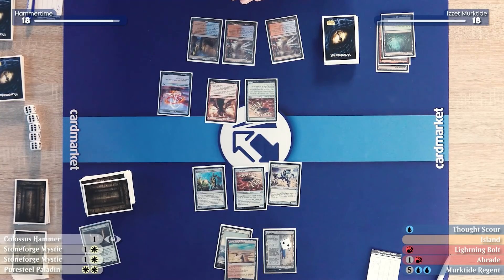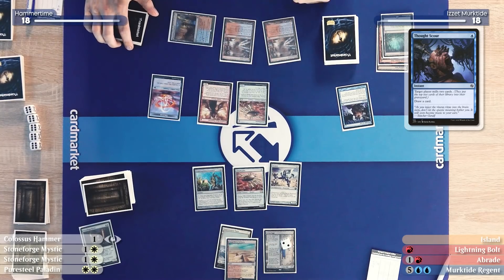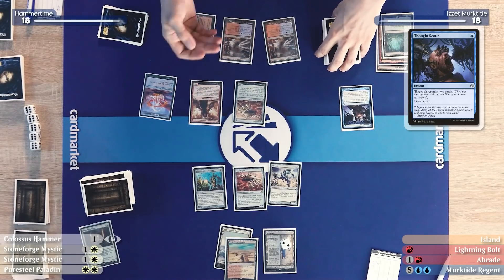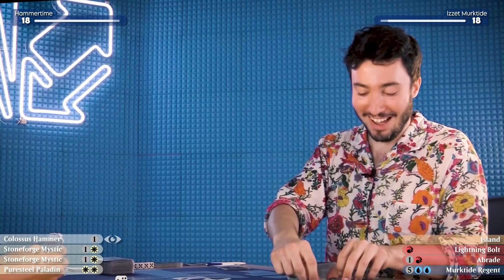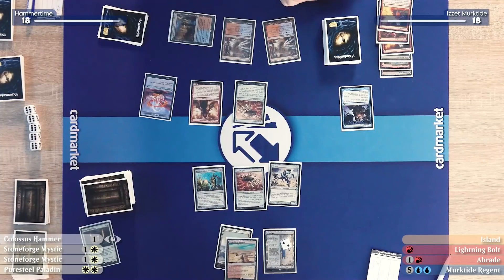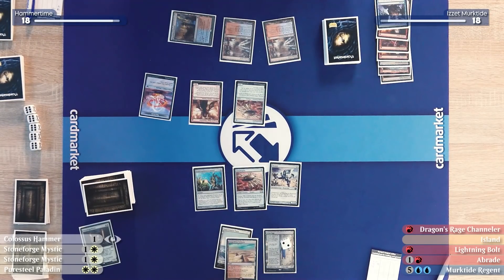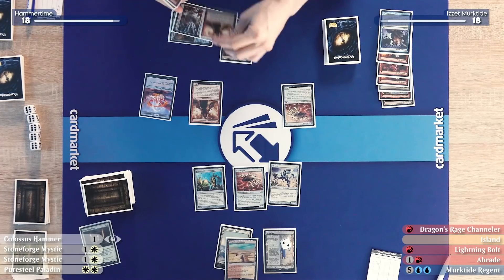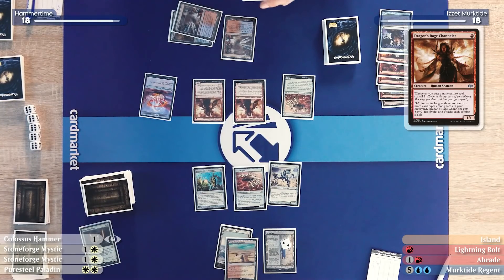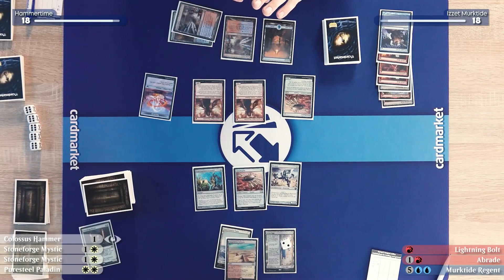That's what we dearly needed. I will cast a Thoughtseize, triggering my Dragon's Rage Channeler. There's a reason people call it Darcy. I'll mill myself for two — a lot of Unholy Heats and bolts hit the graveyard. I'll draw a card. I still don't have Delirium. I'll play a second Dragon's Rage Channeler and an Island.